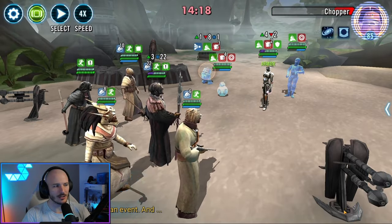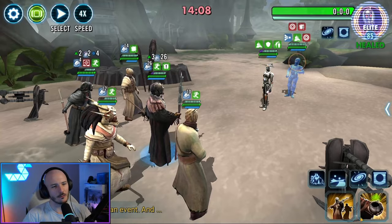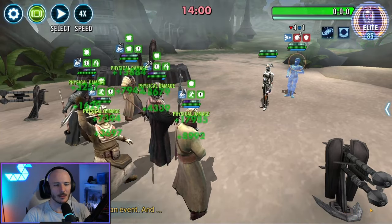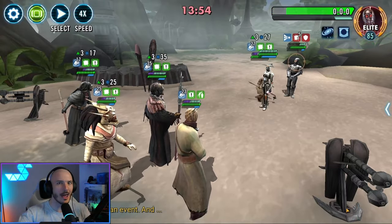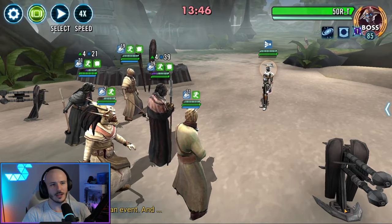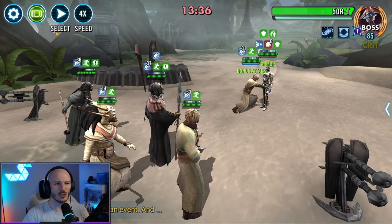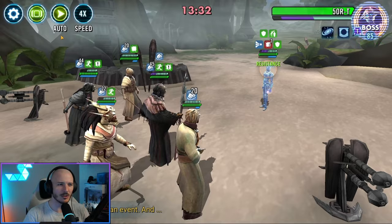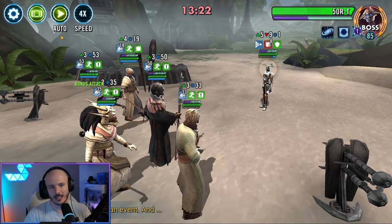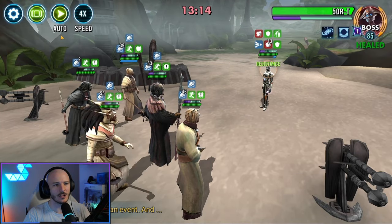Raider over there is just doing crazy damage. I did look to see if I could get a big hit off with Warrior, but no dice. Just go through the enemy team — it's a lot easier to survive in this tier because they just don't have the same damage output, thanks to the lower Relic levels. You get rid of Triple Zero and then just put it on full auto. It could take a little bit of a while to chew through Sortie, but she honestly can't really do a whole lot to you at this point.